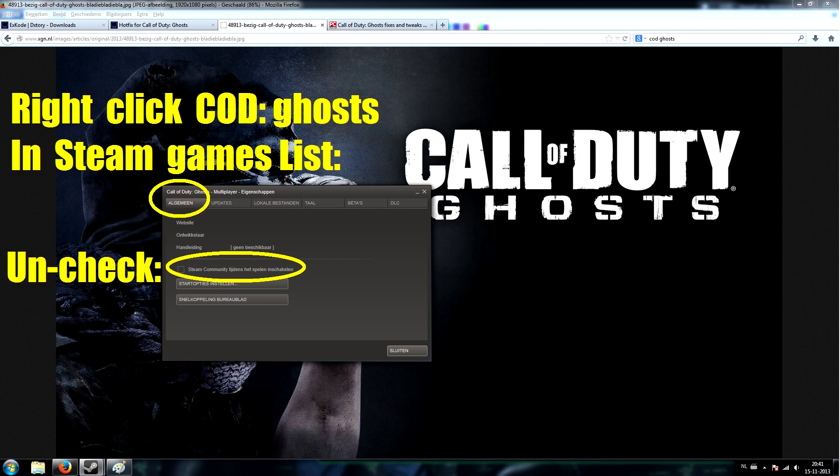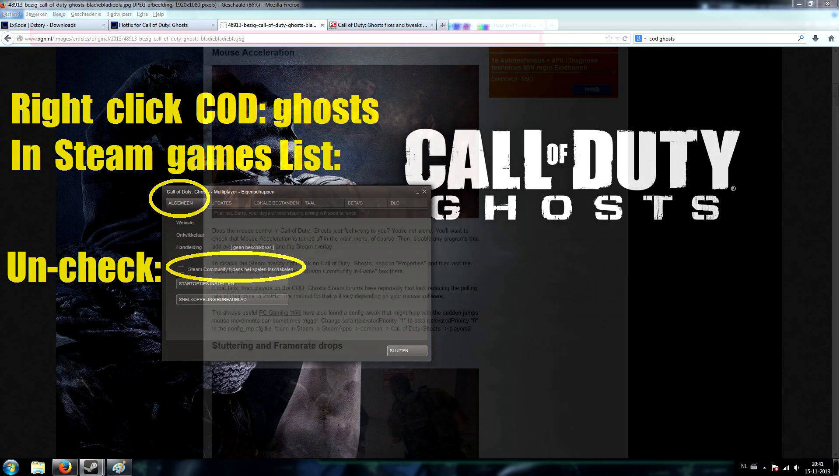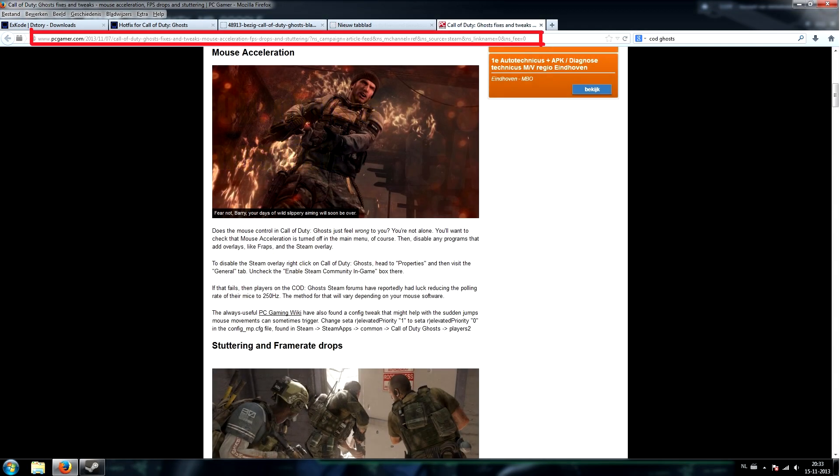The next step is to go to Steam, right-click on Call of Duty Ghosts, click Properties, and disable the Steam Community in-game overlay. This overlay is causing problems in the game. Note that disabling it means you can no longer use the Steam Community while in-game, but let's proceed to the next step.